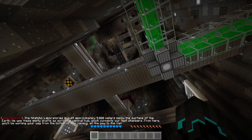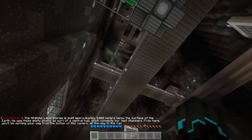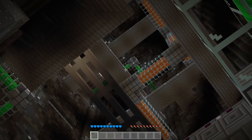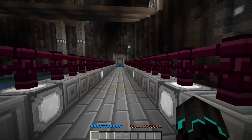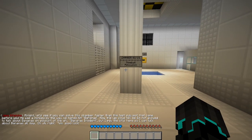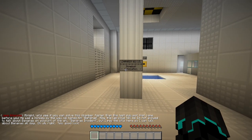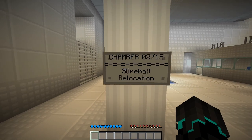The Katacho Laboratories is built approximately 5,000 meters below the surface of the earth. We use these empty shafts as a sort of central hub which connects our test chambers. From here, you'll be working your way from the bottom of this cavern all the way to the top. Let's see if you can solve this chamber faster than the test subject that came before you. He was a monkey, by the way. We named him Bananas. The lab boys told me I'm not allowed to talk about Bananas on account of the Bananas incident, but I pay the bills here — I can talk about Bananas all day. Good luck.